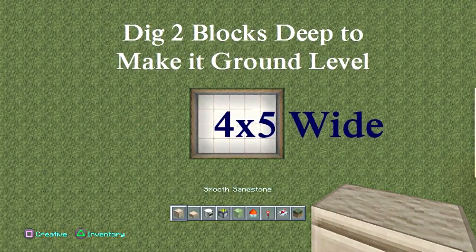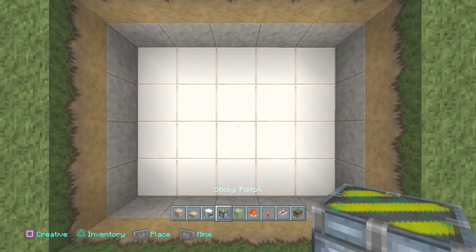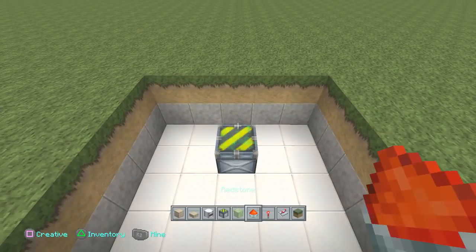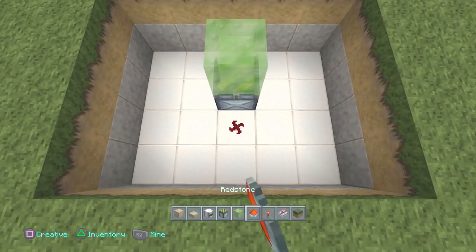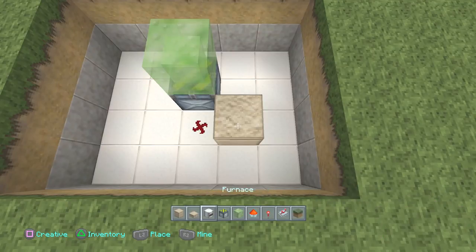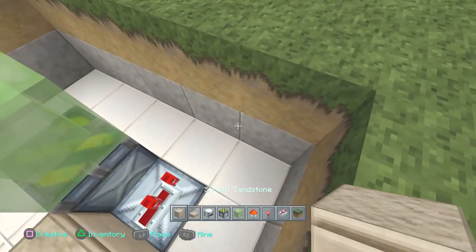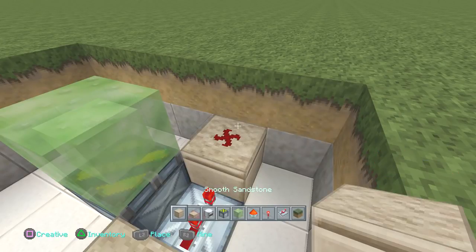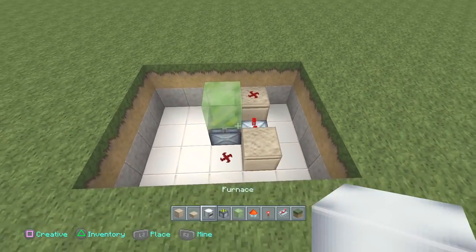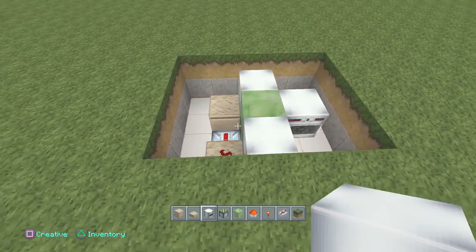Make sure you pause the video and have this layout set up before you even start anything, because you're going to need these dimensions. I want you to go straight to the center and go right here towards the back and place one piston or sticky piston right there with one slime block on top of it. Then you're going to place some redstone dust right there, a block on the side of it, a repeater going forward from that point — place that repeater on two ticks — then one block in front of that repeater with some redstone dust on top of it. Now at this point you're going to place some furnaces in the front, side, and back of that slime block.